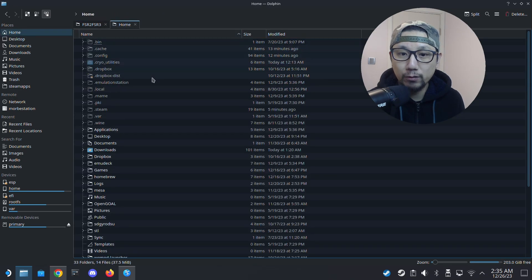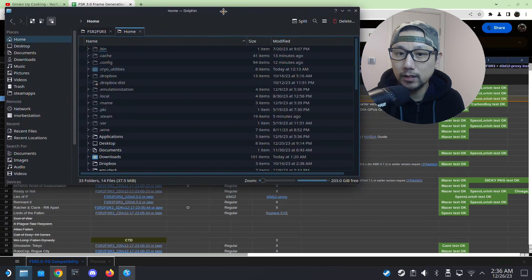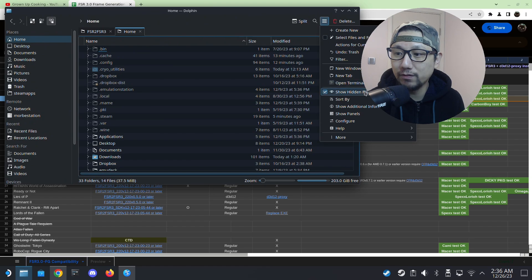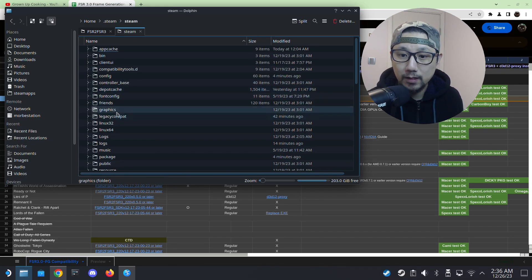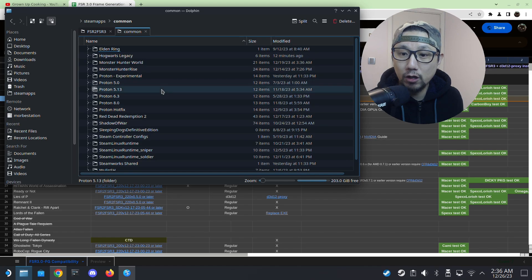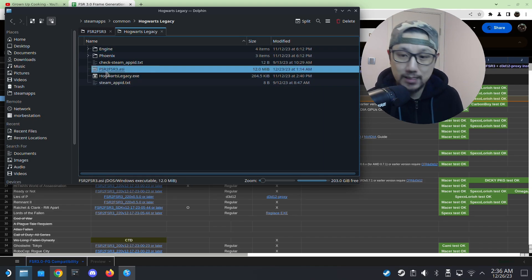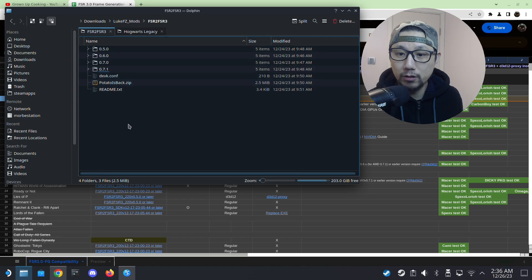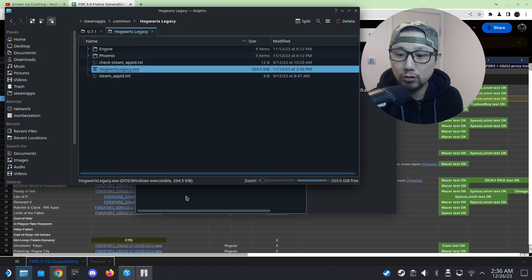We need to locate our game folder. Since it's a Steam game, go to Home, click the three lines, and make sure 'Show Hidden Files' is checked. Navigate to the hidden folder: .steam > steam > steamapps > common — this is where your Steam game folders are stored. Hogwarts Legacy is here. Since the version is 220, I'll use the 0.7.1 zip file and drag all those files over to the game folder.